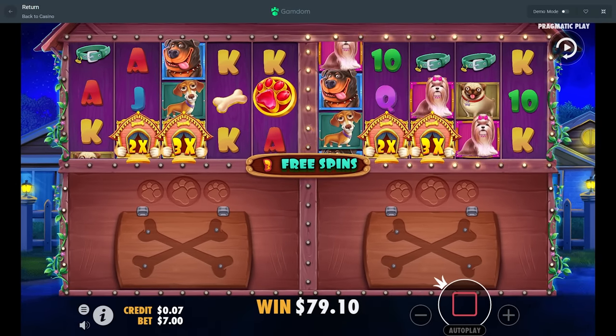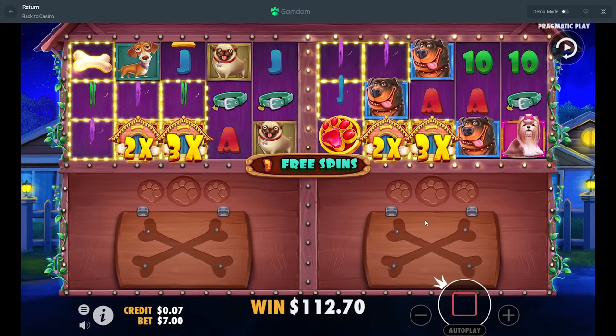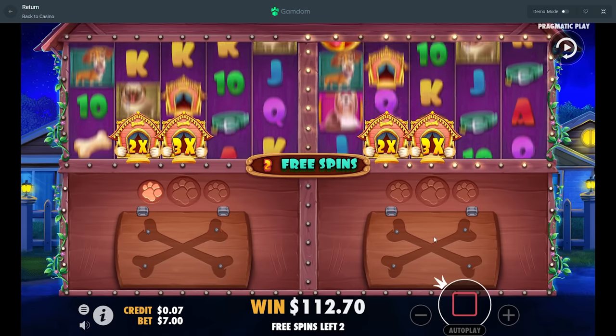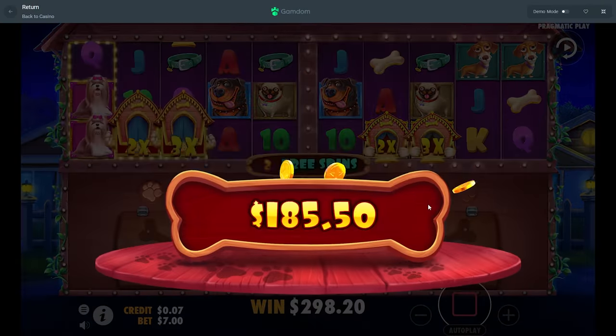Four spins. Give us a full line and a scatter. There's a scatter — almost a full line. Full line would've got us there. I don't know how I feel about this now.